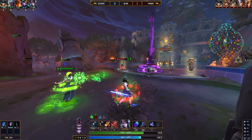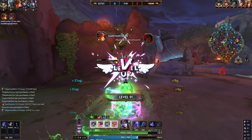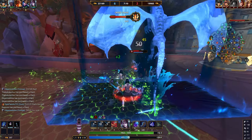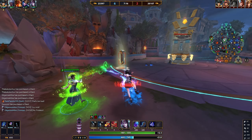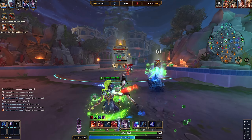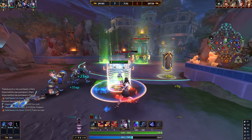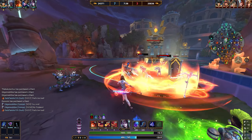Version one causes a fear — whoever gets caught by the second circle is feared away from the center. Version two creates a slow field on the ground that persists for a couple of seconds. Version three is the most interesting: it spawns a clone of yourself that auto attacks whoever you hit. If you hit multiple people you get multiple clones, each auto attacking its specific target.